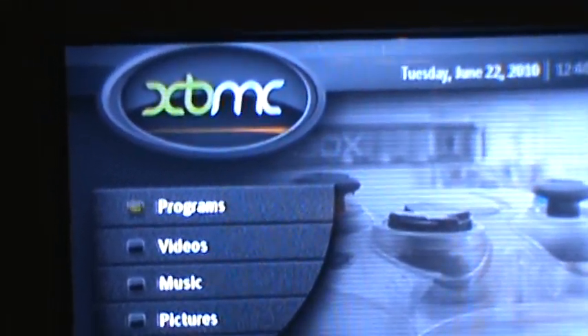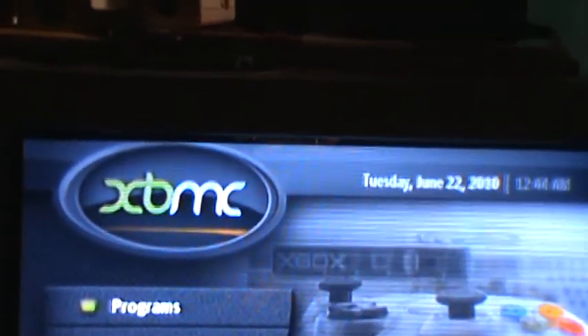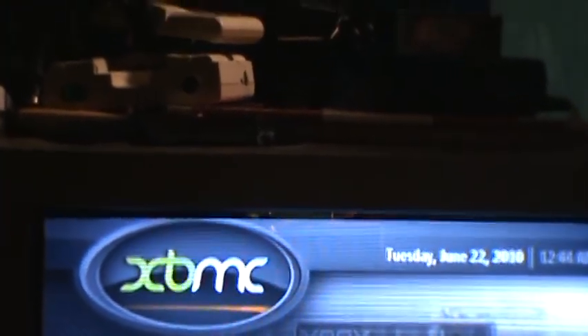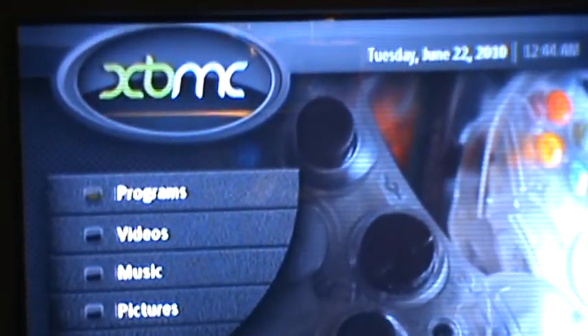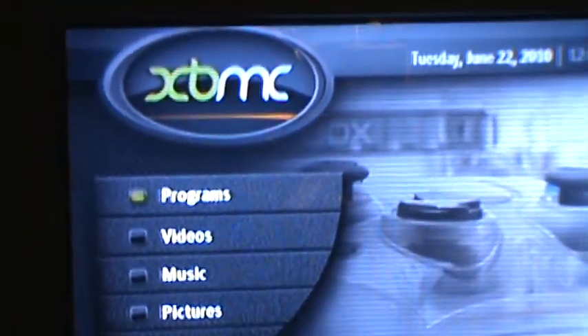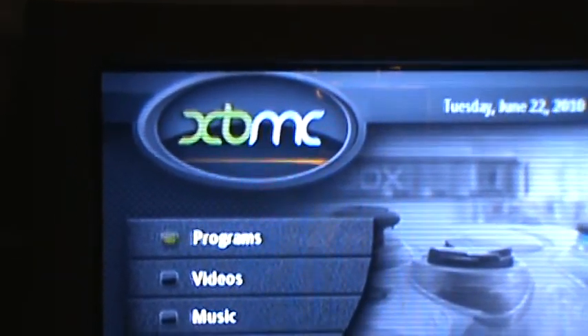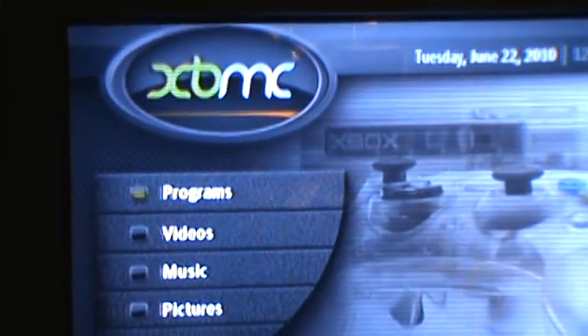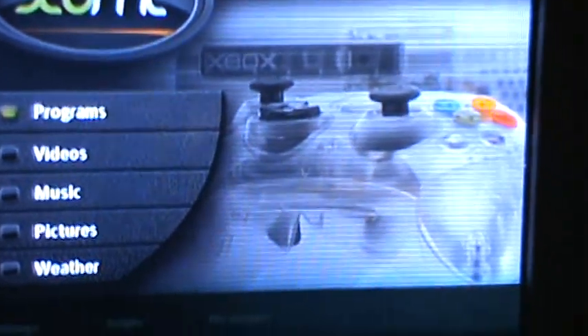I'm currently the owner of three Xboxes. I have my vanilla Xbox with all my game saves on it, the one I use to play games. Then I've got this one on my secondary TV that I modded just to dick around with. I was going to buy two today, but one of them has a faulty DVD drive. It read a few games but it wouldn't read Splinter Cell, which is the game you need to crack this thing.